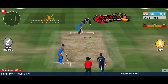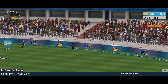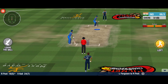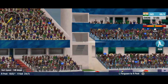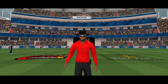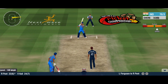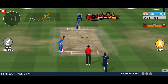A fast bowler has now joined the attack. He gets under it and lofts it over and above the covers — the ball is not stopping for anyone. No need to run for it. Will he make it three boundaries in a row here? Oh, that was a close one! The striker is hesitant to make any big moves — no runs off that ball.